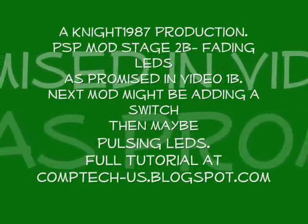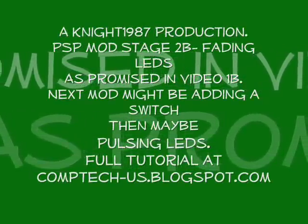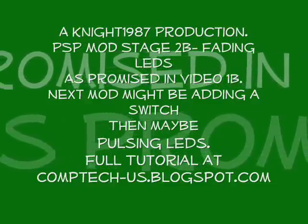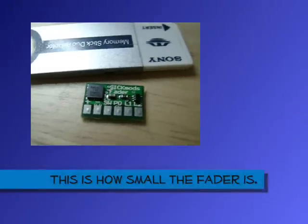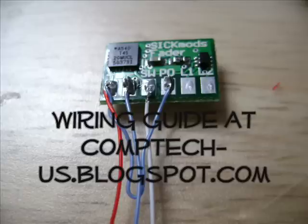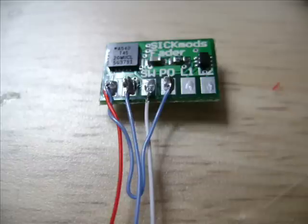Yo, listen up, here's the story about a little guy that lives in a blue world, and all day and all night, everything he sees is just blue, like him, inside and outside. Blue his house, with a blue little window and a blue corret, and everything is blue for him and his self.